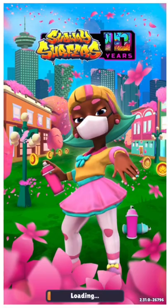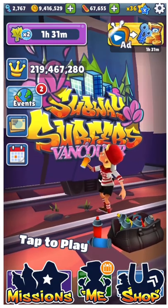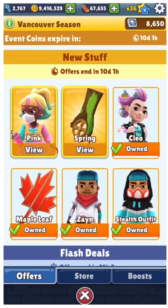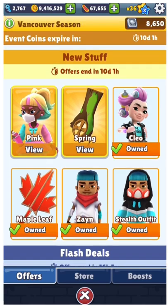Hello guys, it's Katie BBM and I'm here to update you on my Subway Surfers Vancouver progress. It's going quite well — I've gathered enough event coins to finally unlock Zane's new outfit. The stealthy boy himself, the stealth outfit! It's amazing, he looks very stealth.